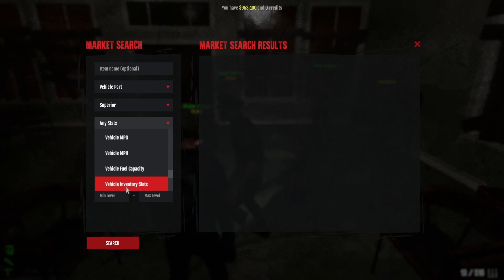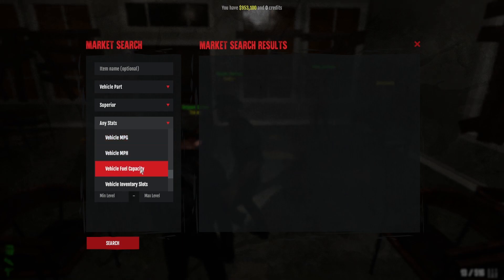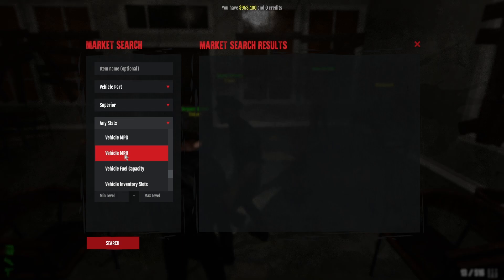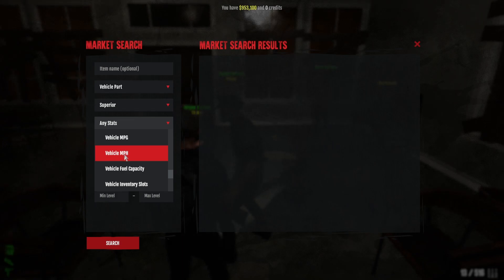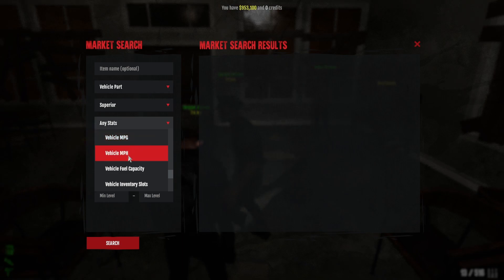If a lot of your space and your trader slots are taken up, then you want to go inventory slots. If you're traveling a lot more between outposts, then you want your MPG to be a bit higher. Fuel capacity helps you get from point A to point B. MPH is probably the lesser of all of them, but generally speaking I would just stick with inventory slots and MPG.